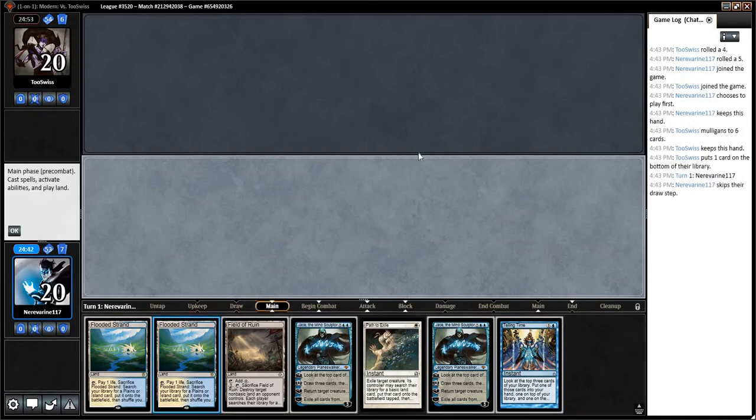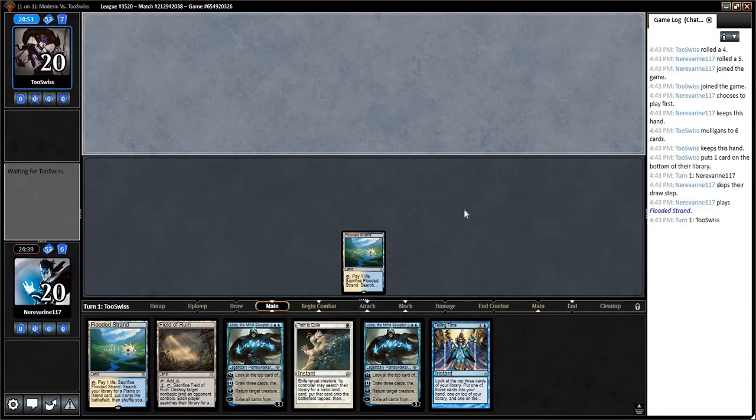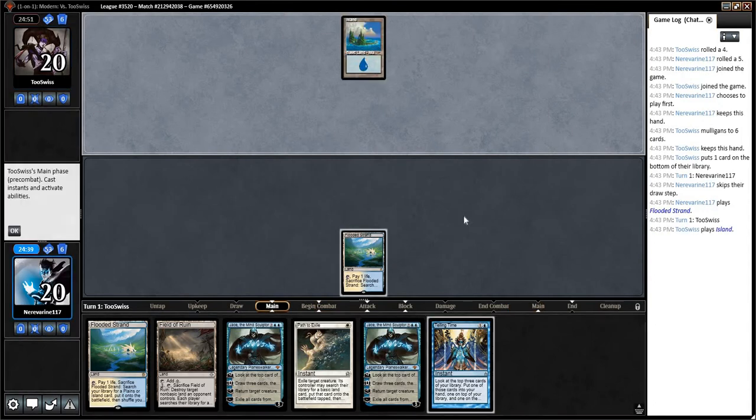Okay, opponent goes to 6. We'll get started here with Flooded Strand Island.